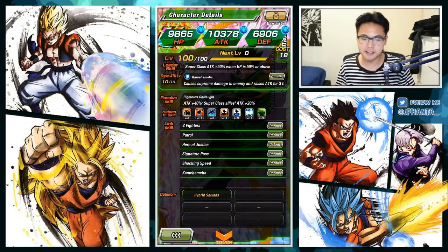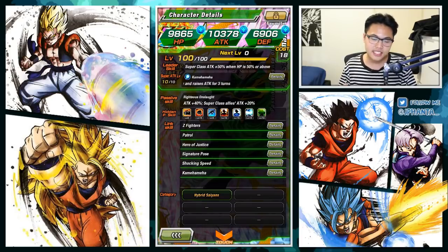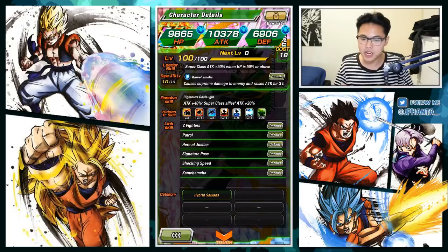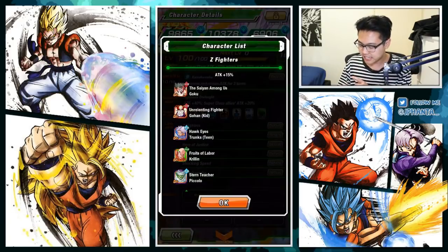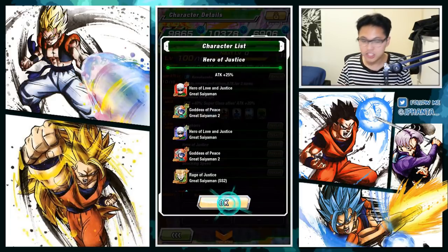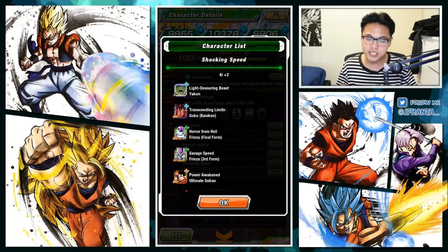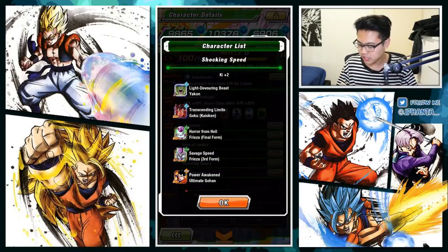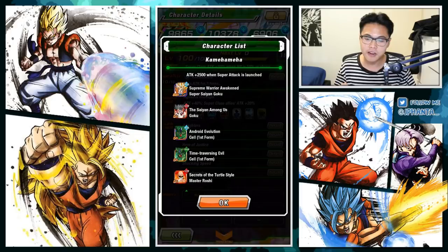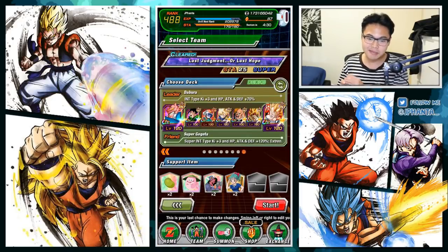His link skills are Z Fighters, Patrol, Hero of Justice, Signature Pose, Shocking Speed, and Kamehameha — not a bad link set. Z Fighters gives a 50% attack boost, Hero of Justice gives attack plus 25%, so with those links up that's a 40% attack boost. Shocking Speed provides Ki plus 2, and Kamehameha gives 2500 attack when a super attack is launched.